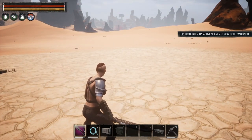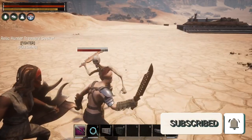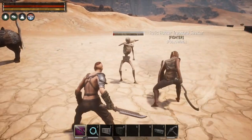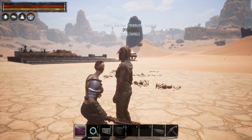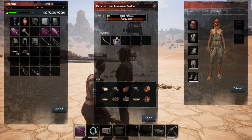I am going to spawn in a skeleton. All right, so we have our skeleton, and with that thrall following us we'll go ahead and get him killed — and there we go, he's dead. If we go over and look, we got 16,200 experience points for that kill.